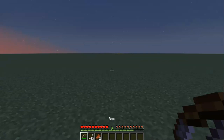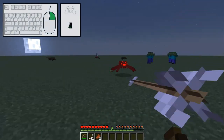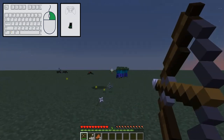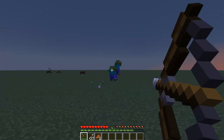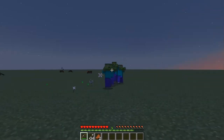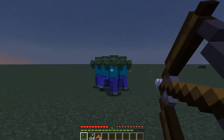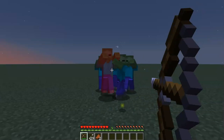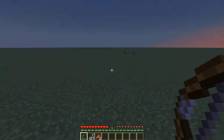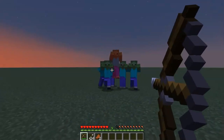Ranged weapons each function a little differently from each other. To use a bow, hold the Use button until the bowstring is pulled back, then release the button to shoot. If you release the Use button early, you will still shoot an arrow, but it will follow a shorter arc and do less damage. Though most of the time you'll want fully charged shots, this mechanic can also come in handy when you just need to deal a few hit points of damage quickly, or to create some breathing room when a mob is bearing down on you.